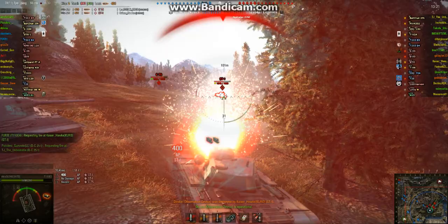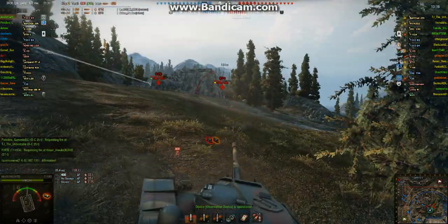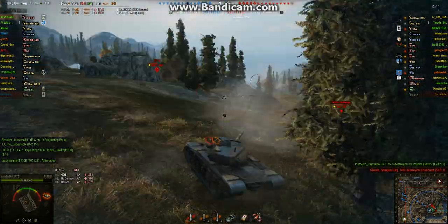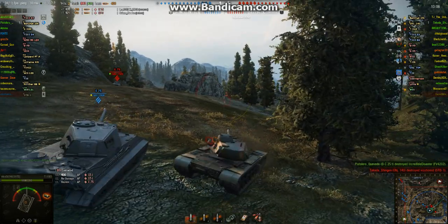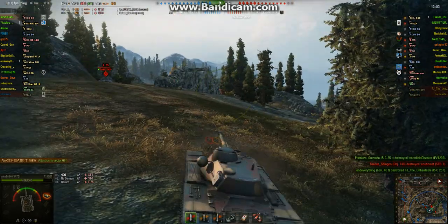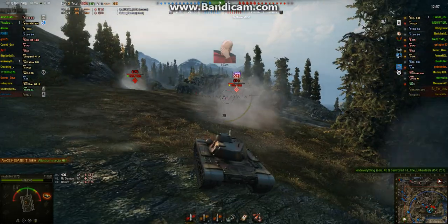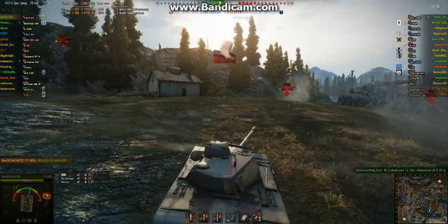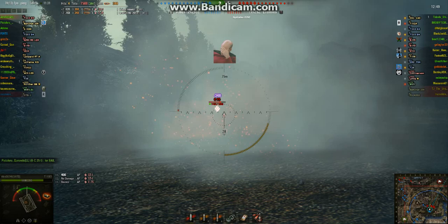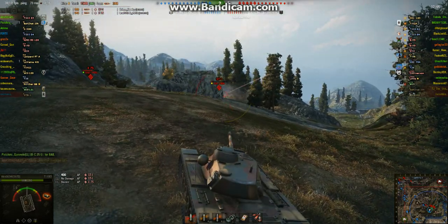Alex puts another one into the lower plate, but somehow I think it went off and hit the track. The STI pens Alex, but Alex has him dead to rights as long as his gun hits. I'm telling you, the T110E5 has a really accurate gun. When it does miss, you kind of throw your hands up in the air — like, really? The STI is trying to side-scrape, but he's got way too much angle, and takes a big hit from Alex and the E75. Alex zooms in and blasts the enemy E75 for a low damage roll.